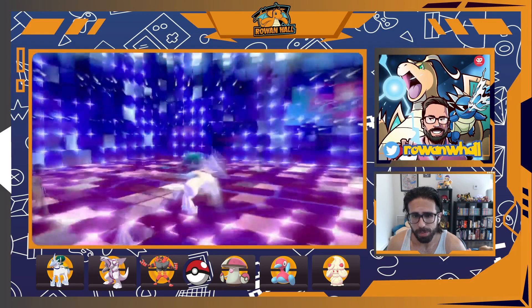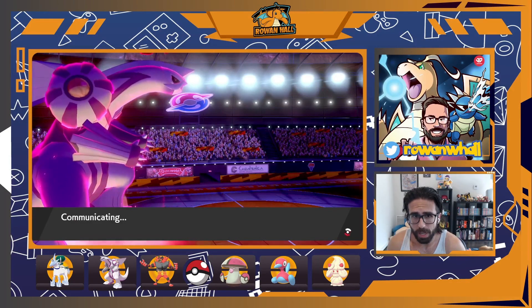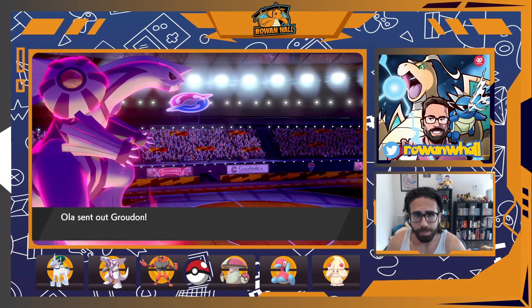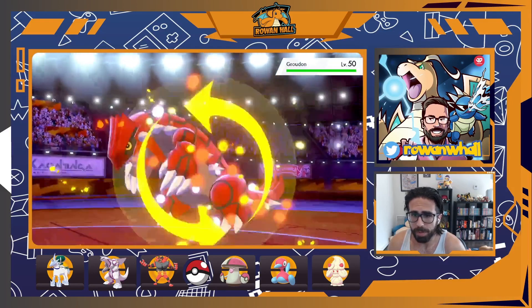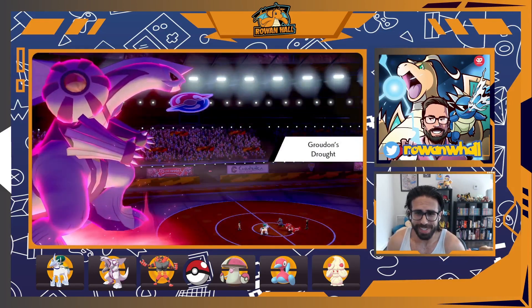Calyrex gets that Trick Room up, which is amazing. We're in a fantastic position: we've got a KO, Trick Room is up, and both our restricted attackers are out under it. They bring out Groudon, but as I was saying, this is one of their four Ice-type weaknesses.